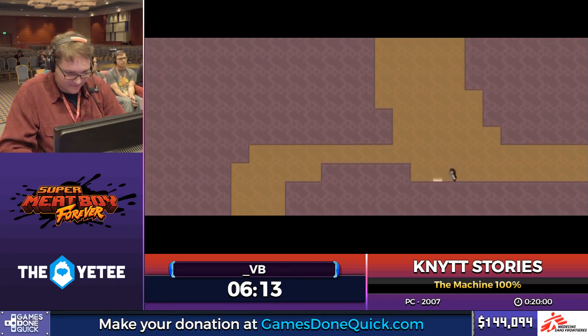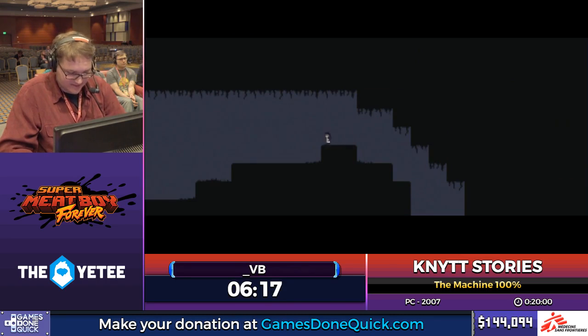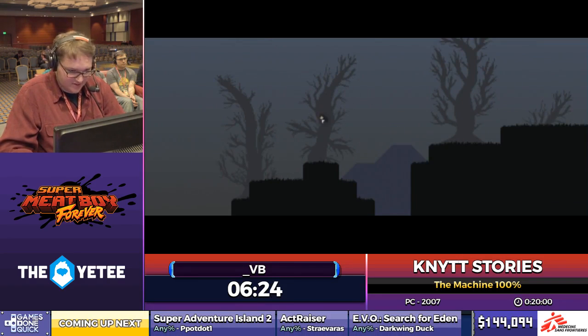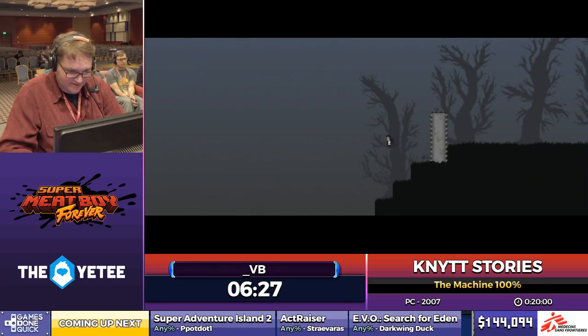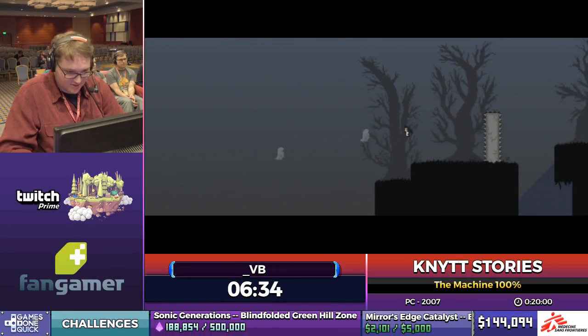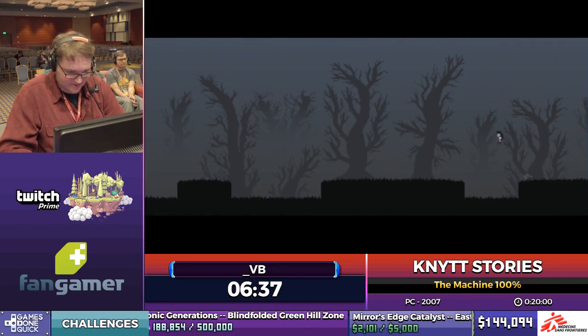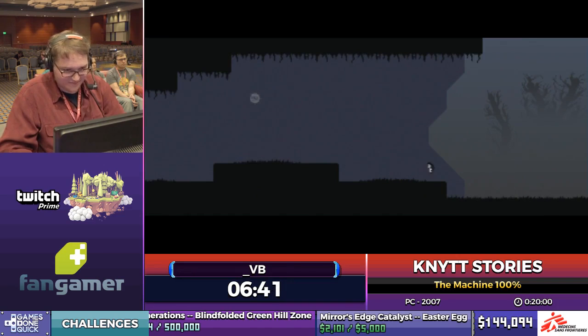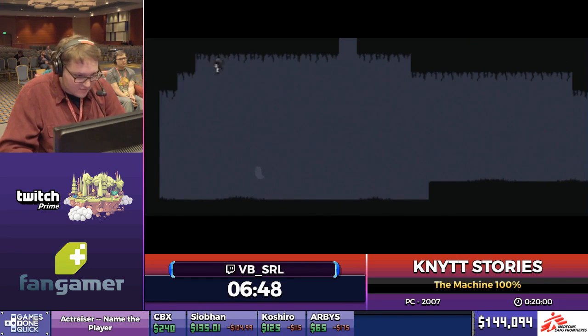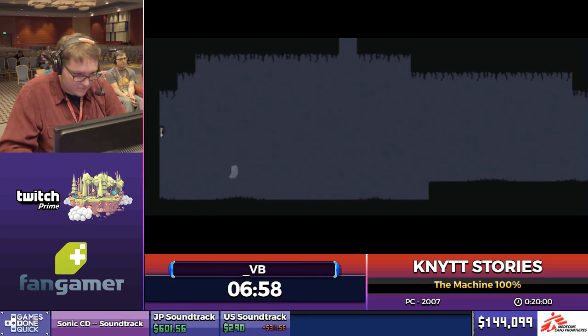Coming up is going to be the first really big route deviation from a casual playthrough — this is going to be the Blue Cave skip. Normally, to get back to the main area, you're supposed to go through Blue Cave, which is an area you'll see later because it's where the secret ending is. But it's slow to go through it now, so I'm just going to do the Blue Cave skip. It's actually the skip that's been giving me the most trouble recently, so I need to focus.